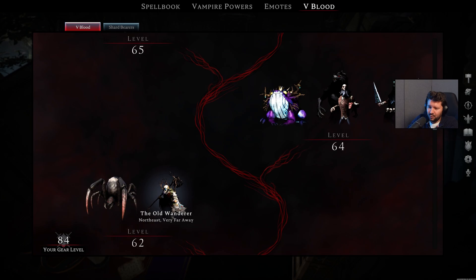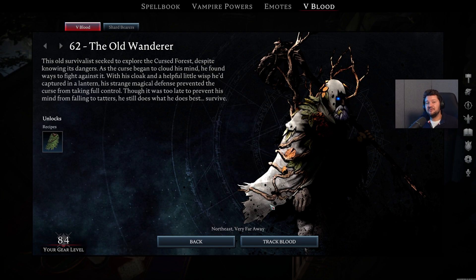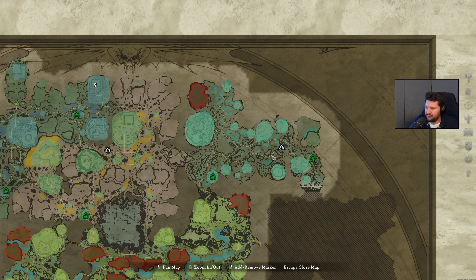We also have the Old Wanderer, a new boss which unlocks the Shroud of the Forest — a pretty important item if you want to make exploration not a pain in the Cursed Forest, because otherwise you have this fog around you and you easily get lost. Old Wanderer is not very scary, he just runs away. Be careful to not aggro the entire forest. I think he roams around in a circle following the road, but you will probably come across him very quickly if you track him down in the center.